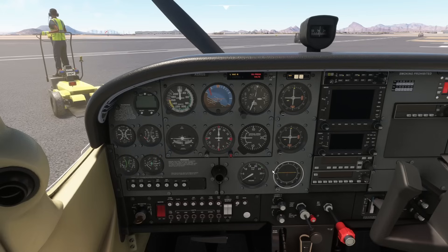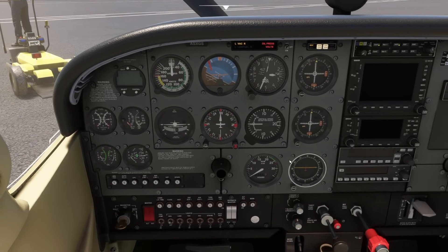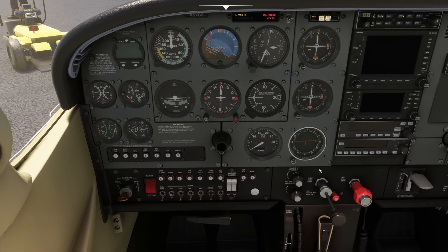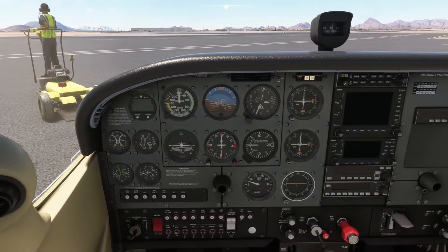Let's start it up. Chat: Absolutely, let's get that engine fired up. We'll move right on to the engine start checklist whenever you're ready. Begin. Chat: Alright, let's kick it off. Master switch on and confirmed. Mixture set to rich. Throttle set about a quarter inch open. Now turn the key to start and let's get that engine running. Good start — continue with the next phase.